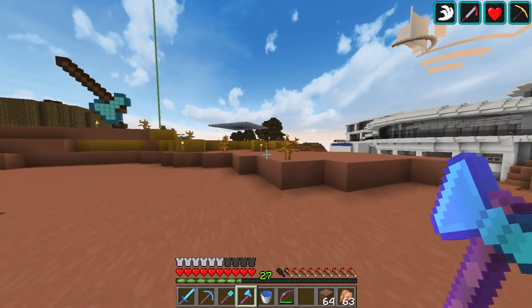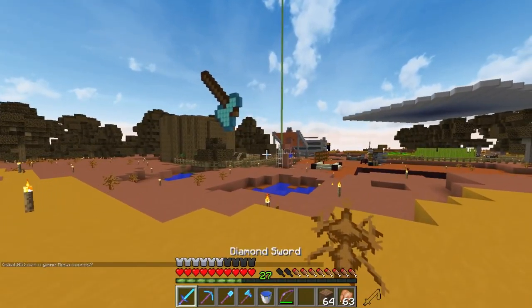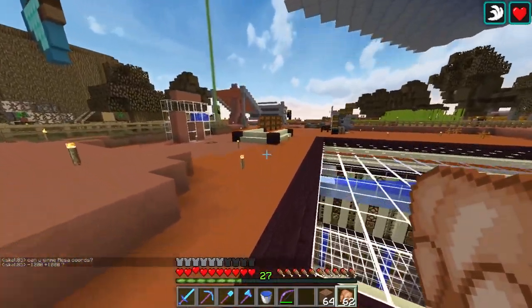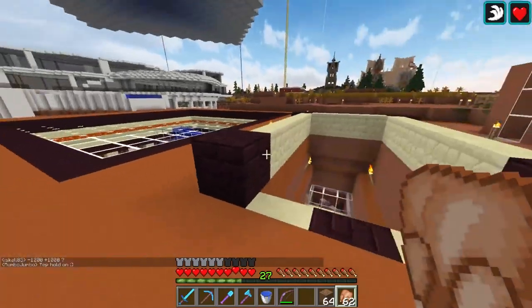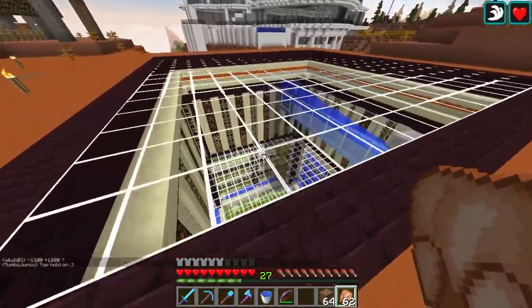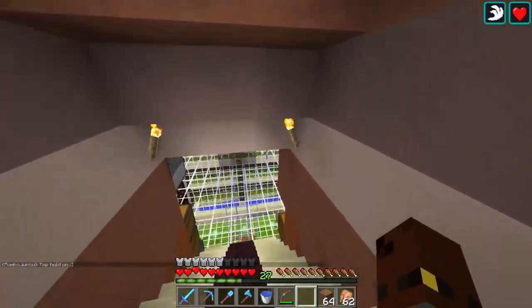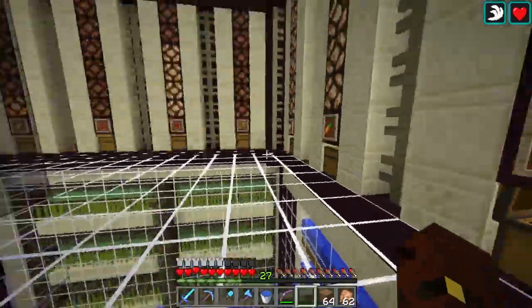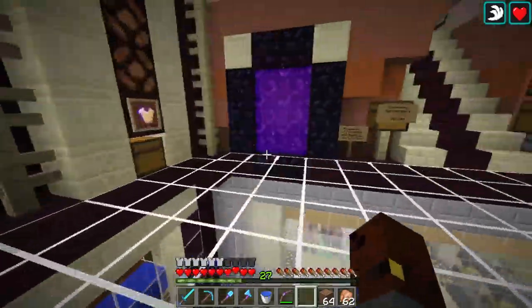Now last season all I did was put a sign up on the wall, and I want to upgrade that and make it look a lot better. Because that wasn't super exciting — just having a sign on the wall in the sea temple monument thing. So instead what I want to do is basically put some armor stands down. I did wonder whether I wanted to use armor stands or other stuff, but I think armor stands is what I'm going to use.